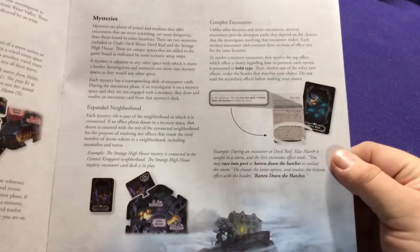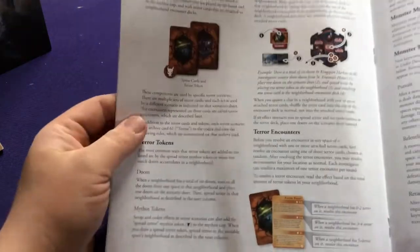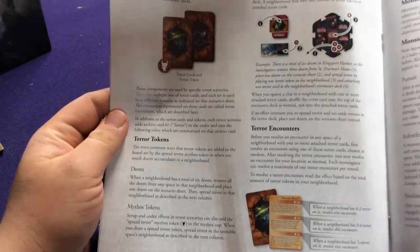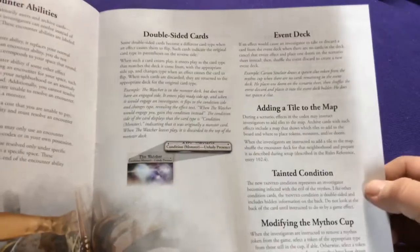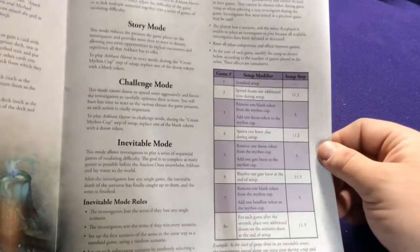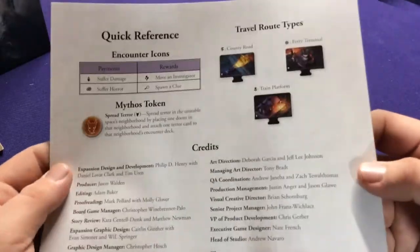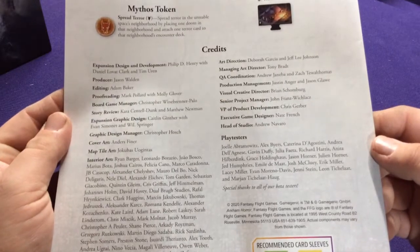Flipping through the rulebook, we have some mysteries, a new type of card called terror icons, some new keywords, attachments, encounter abilities, double-sided cards, event decks, game modes, challenging and inevitable modes, a quick reference guide, a couple of different route types, and credits for all the awesome people that worked on the game.